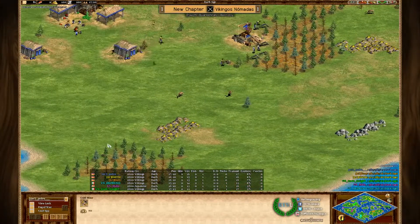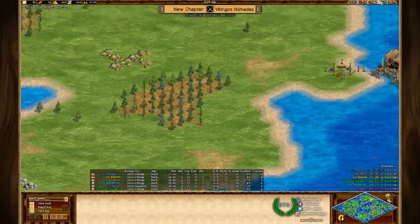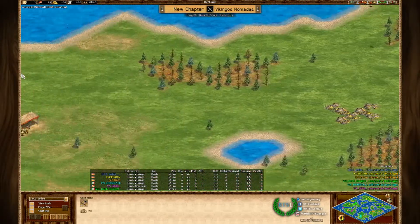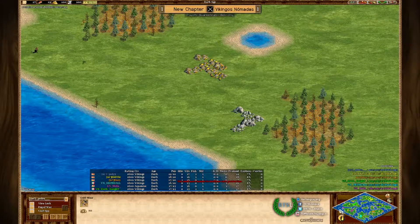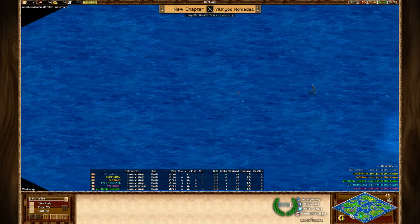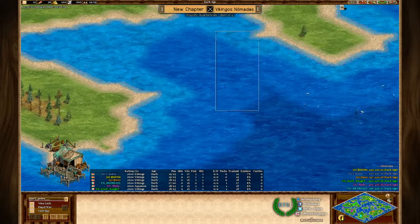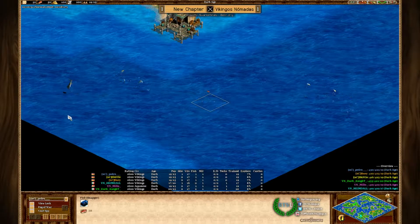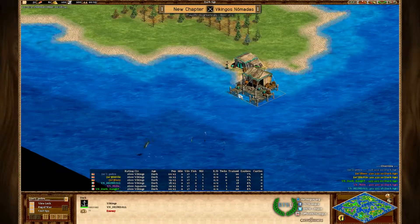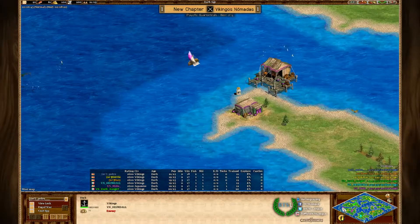There's a bit of a theme of problematic stone spawns on this map, but gold is going to be quite fine for all players, and that's much more important than stone on a map like Islands. Looking at the fisheries, there's not much of an empty spot. The left side is decent, though not as bountiful, and there are more fish near the left side of the map.